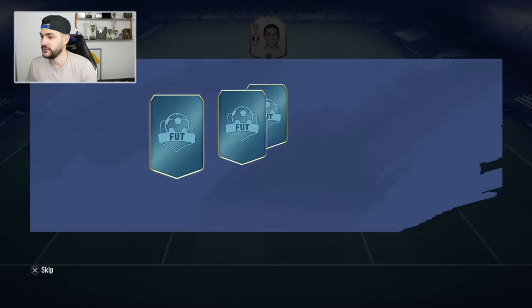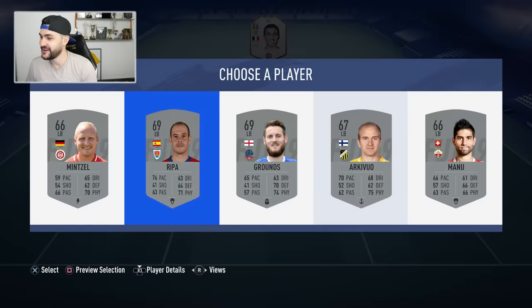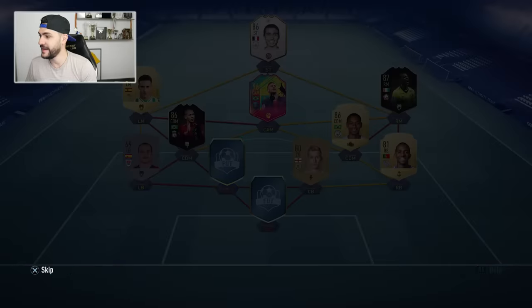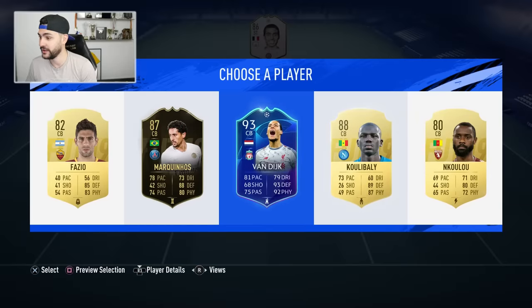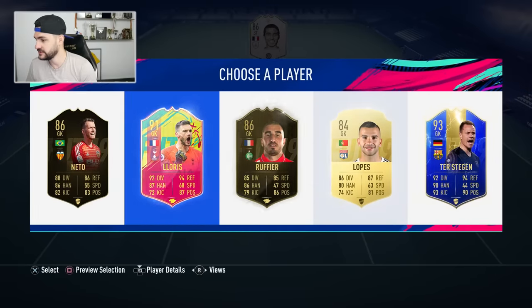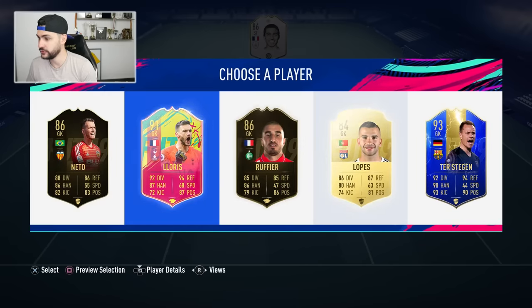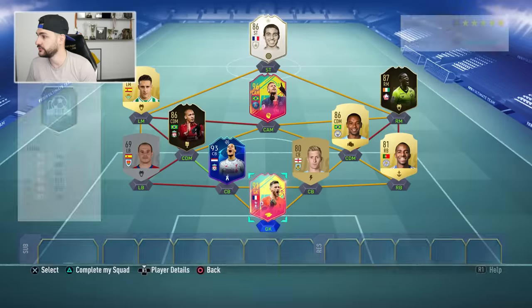Fabinho on the left — Robertson? No sign of Robertson. Only the guy who gets a bit of chemistry works there. For center back: Fabio Marquinhos or Virgil van Dijk — yes please! Welcome to the squad, Virgil. I'm gonna keep someone from the Premier League. This is why I went for the goalkeeper — Loris. Apparently that's our best option. Let's go, Loris.